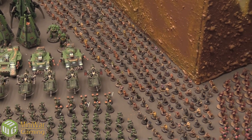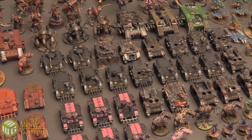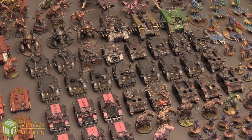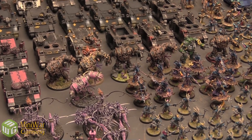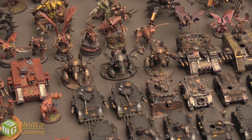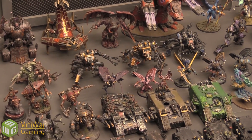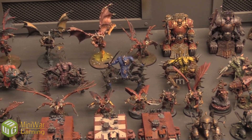273 Cultists. Rhinos — got 17 of those. 2 Predators, 2 Vindicators, 6 Hellbrutes, 3 Land Raiders, 2 Mauler Fiends, 1 Forge Fiend, 2 Defilers, 5 Soul Grinders.